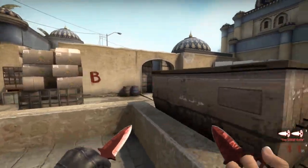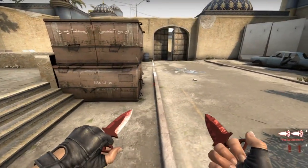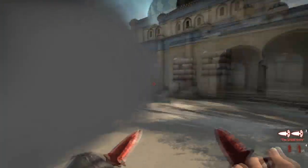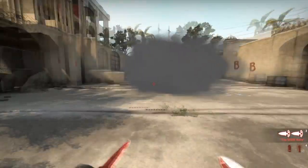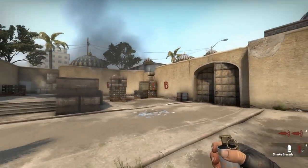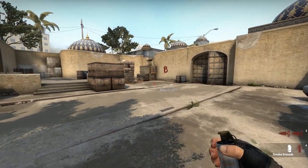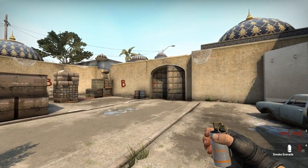This smoke will give you access to platform without getting seen from mid or from doors. So you can easily kill window or site itself. Once you're here you have to be careful they're not holding that angle, but there's a door smoke for it. That smoke will land exactly right here — no gap whatsoever — so you can clear window from this angle. You can actually split B: one goes car, the other goes platform, setting up a crossfire right away. And of course if you smoke door off, B is yours.